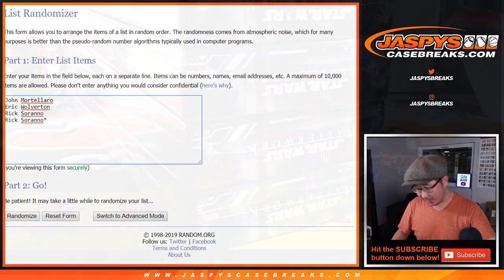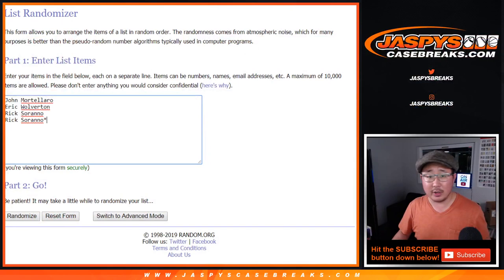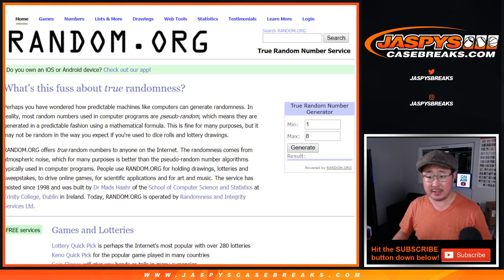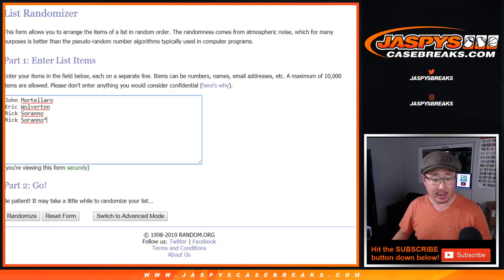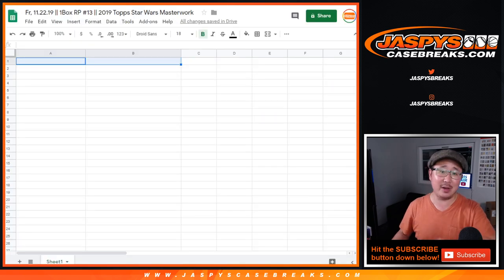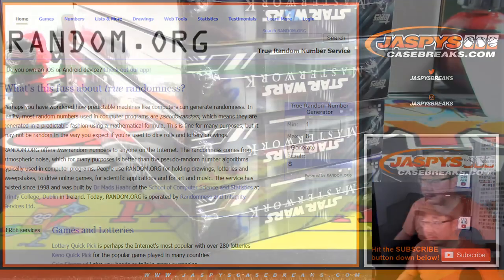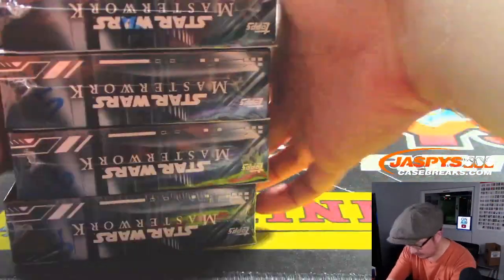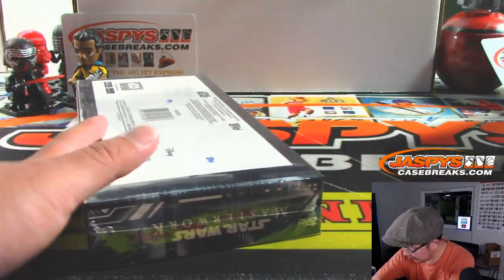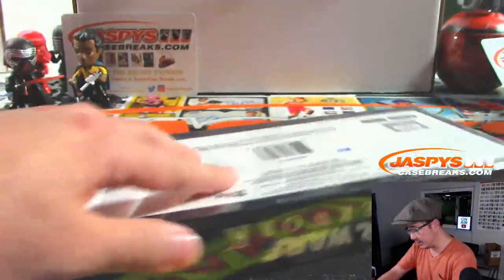We're going to select a box. We have boxes 3, 5, 6, and 8 remaining. So we're going to generate a number right here in just a second, see which box we're going to do. Then we'll randomize, and then I'll number the mini boxes inside. Randomize your names, randomize the box numbers, and match you up with the box and see what you get. So let's generate first — 8. We have not done 8. There it is right there on the bottom. We'll keep this off to the side because there's another one sold out — that will happen in a separate video right after this. There is 8.